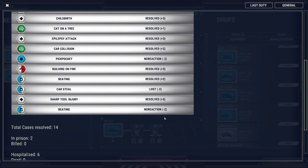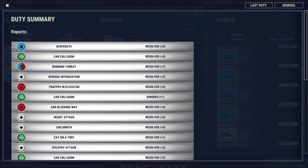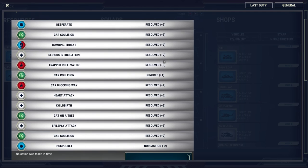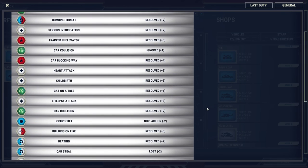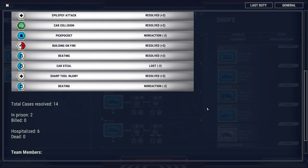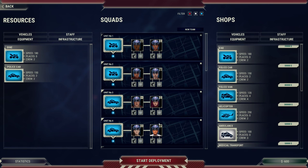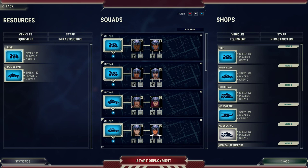We only lost two points for car stealing — I think we ignored that one. And we lost two for the pickpocket — thought I sent someone after the pickpocket, I guess I didn't get there in time. But that's a bloody good run — we only lost points on two calls with all that craziness going on. Resolved 14 cases, and as expected, we lost nearly three grand. So we're now $600 in the red — it's not very cheap running an effective emergency service setup.